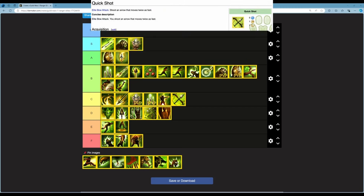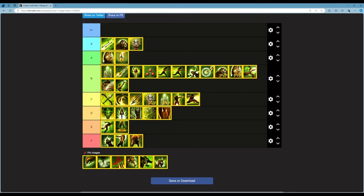Next is Quick Shot — an elite bow attack where you shoot an arrow that moves twice as fast. 5 energy, 1 second cast time, 1 second cooldown. It's a fast hit you can use very frequently, great for spreading conditions quickly through preparations. There's no special effect other than the fast arrow, but that synergy with preparations makes it useful. I'm putting this at the top of C.